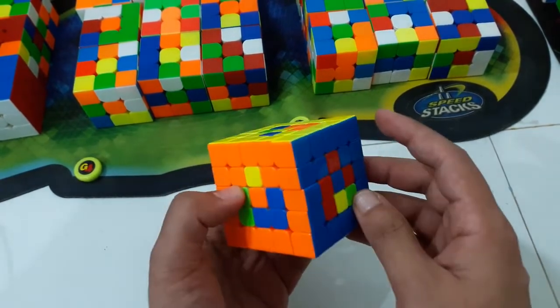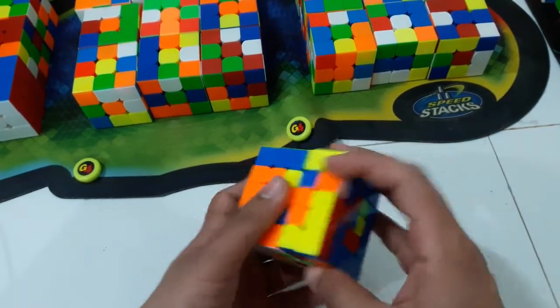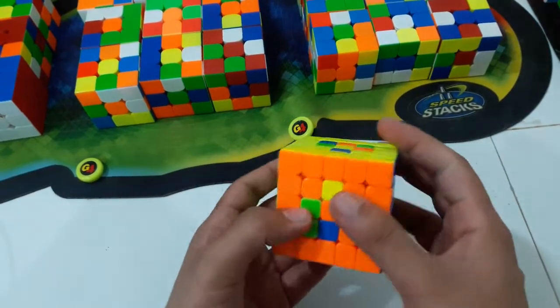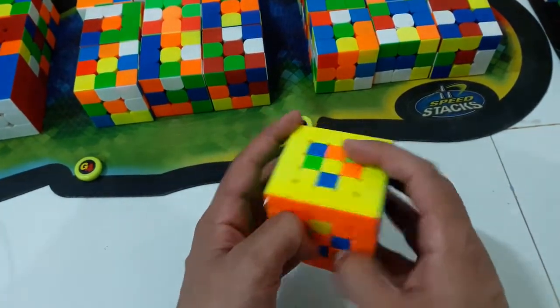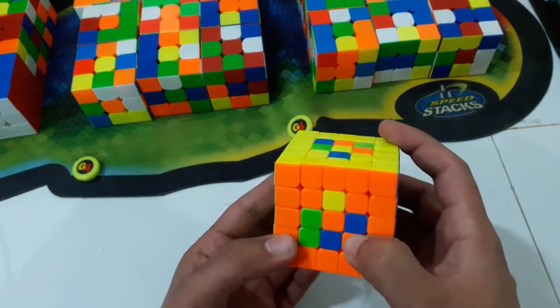Next I have this and this — this is a very nice comm again. I set it up to a U F L comm: R U prime R prime, R U R prime, D R U R prime D prime. At the last you can do a simultaneous move to cancel.